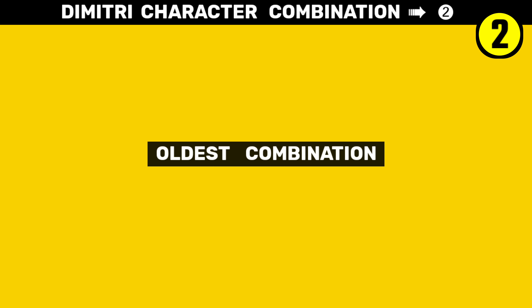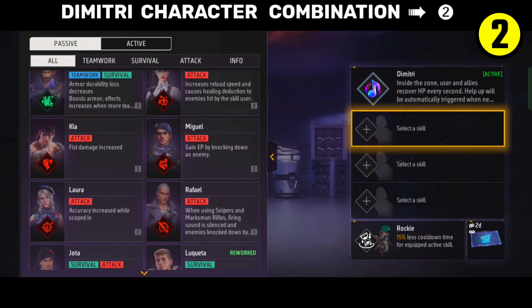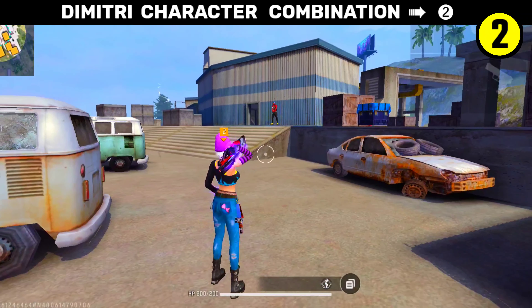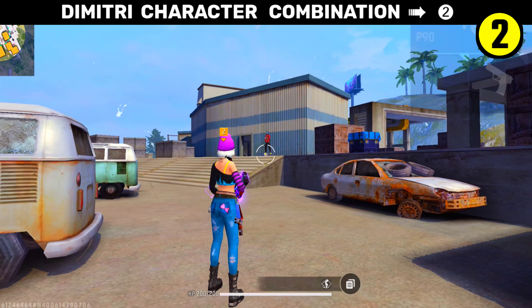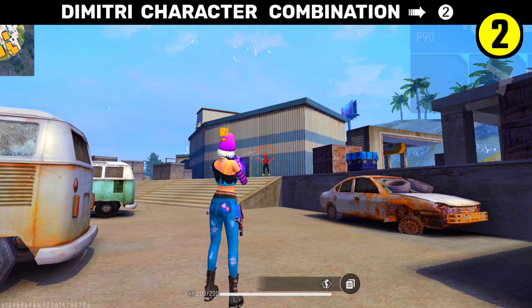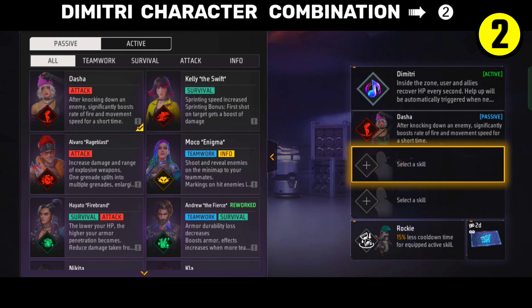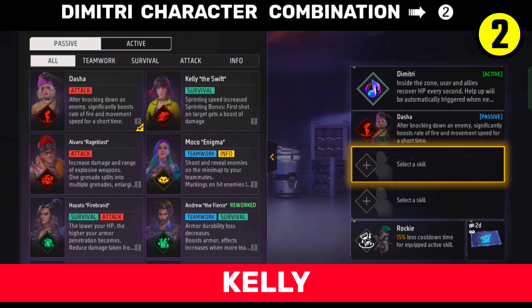Number 2 Dimitri combination for Free Fire. This is the oldest combination the players used first. So this character comes — your Dasha character. What do you do? Go to the game and equip Dasha character. With this you get rate of fire and movement speed very much, but you don't have control over movement speed. So here you have Dimitri and Dasha character.